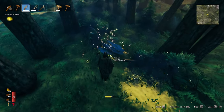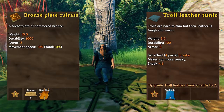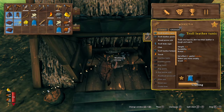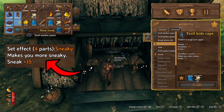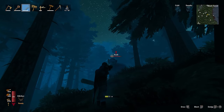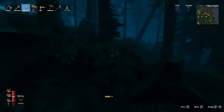When killed, trolls drop 5 trollhide which can be used to make a really OP armor called troll armor. What makes this OP is if you upgrade it once it has the same armor rating as bronze armor. This set also has the cool benefit of being the first armor in Valheim with a set bonus — if you wear the whole set you'll get a buff called Sneaky that increases your sneak skill by 15. I definitely suggest one of the first things you do when you get to the Black Forest is kill five trolls to get a full set of troll armor.